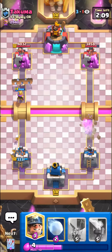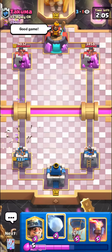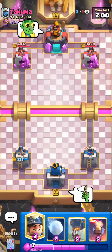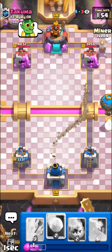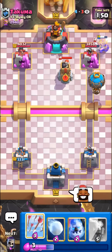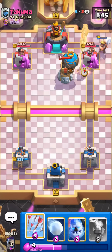Kind of just want to survive single elixir, then I'll be happy. I know he's going to try to spell cycle in triple elixir though. He's calling good game — I don't know why, maybe he knows he's going to miss his spell. I'll just go in again for the Miner balloon. I'm not sure if he has rocket or lightning — probably lightning. He would rocket it if he had it. He has to play something.